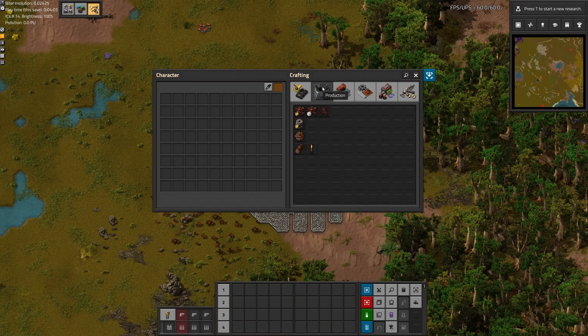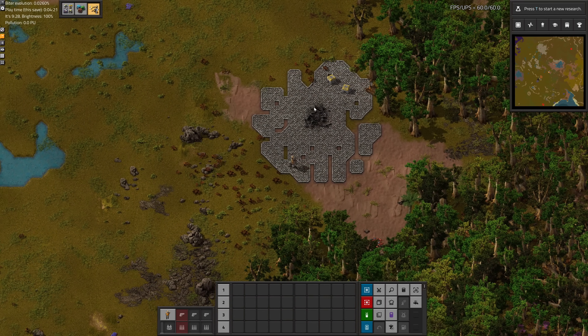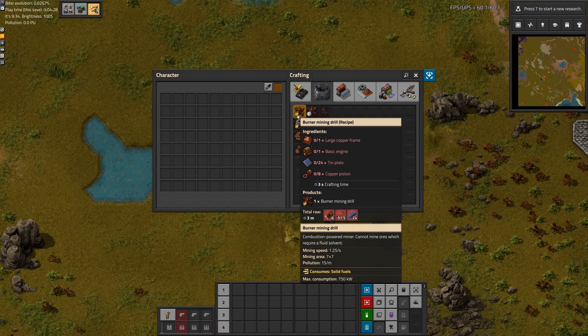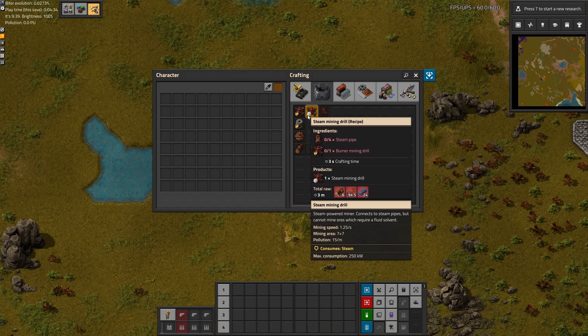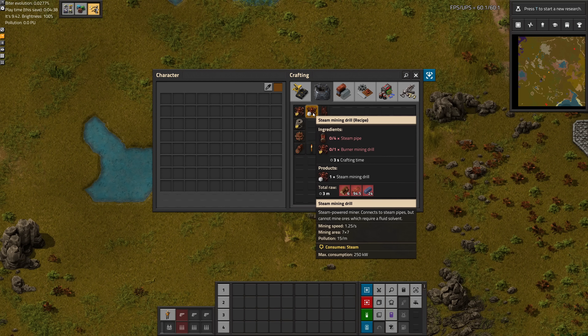It definitely extends the early game. So right now we're in the Stone Age, and I think we would get out of the Stone Age if we built a mining drill so we don't have to mine by hand. You actually have two choices on the drills you can make. If you see these heat waves on the icon, that means it's a burner drill; if you see steam, it's a steam drill.